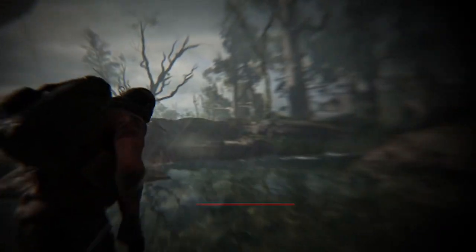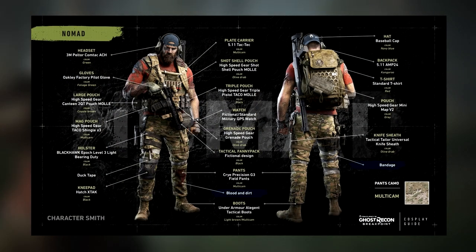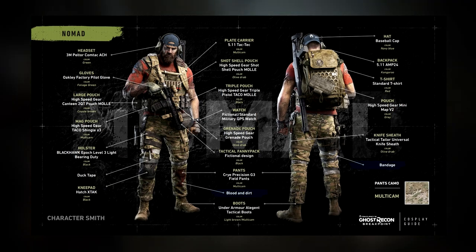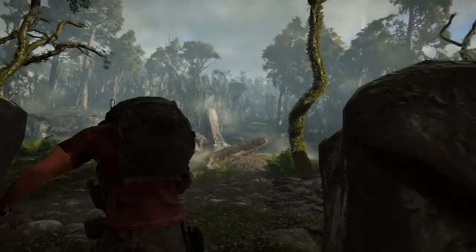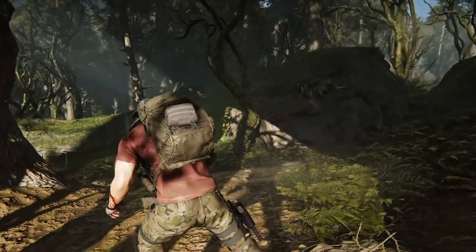As for the gear Nomad is using, I'll pull up on the screen right now the very detailed chart that Ubisoft made, so you guys can go ahead and pause the screen to check that out. Just about every single piece including the bloodstains on his pants are labeled, so I figured this would be easier and bring less confusion than going into detail myself.